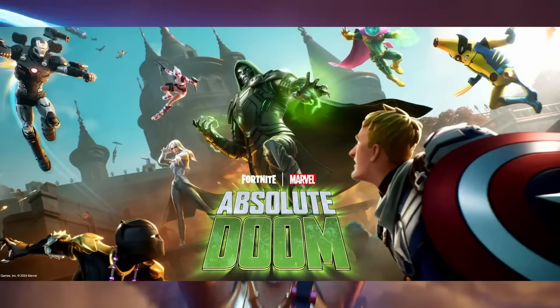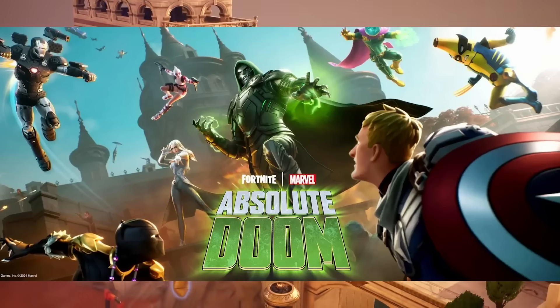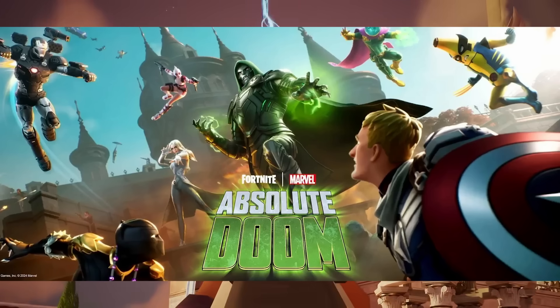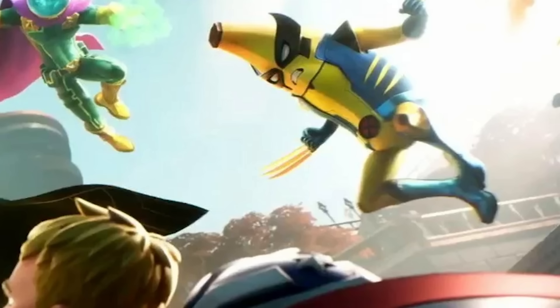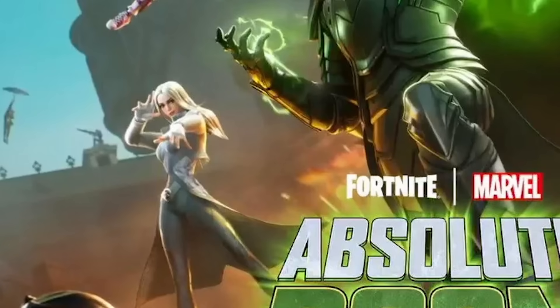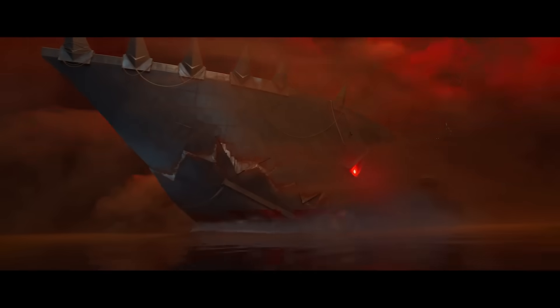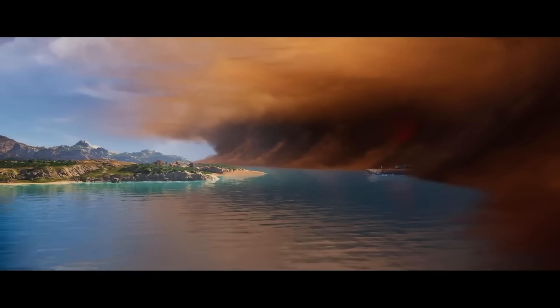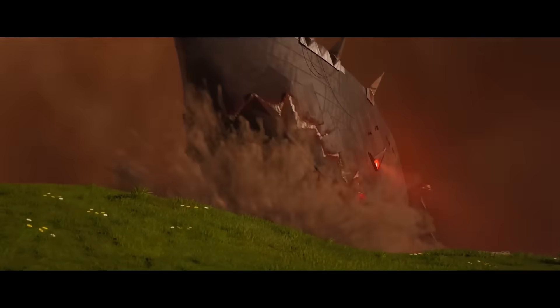Finally, we have Absolute Doom. I think this Key Art is just overall pretty decent. It shows all the characters of the season, except Hope, who for some reason — even though she's like the main character — isn't on it. It also shows some of the powers, like Jones's shield, Shuri's claws, Wolverine's claws, and Emma Frost's mind powers. If I had to choose a favourite from Chapter 5, it would probably be Season 1 — it just has this layer of simplicity to it that the others don't really have, plus it conveys the whole season in such a good way with a fight on the train.